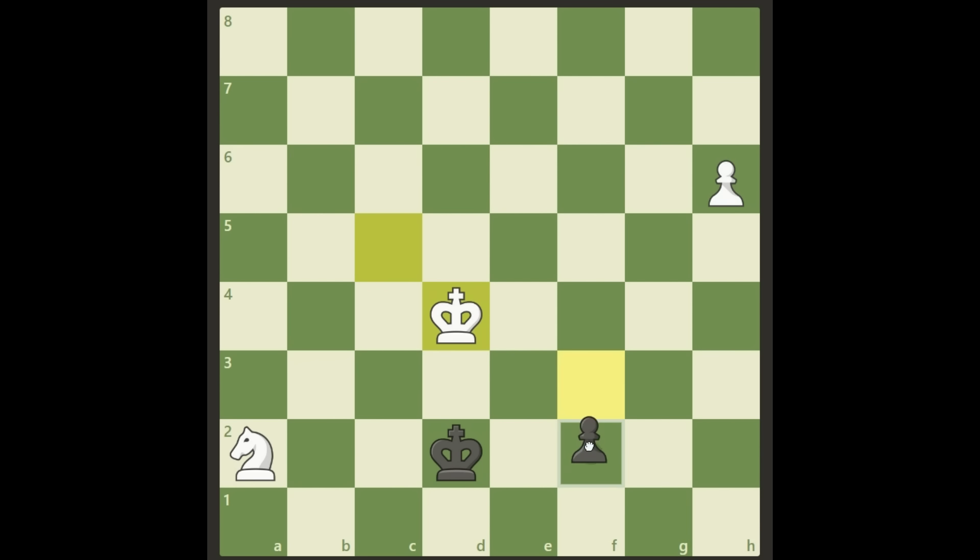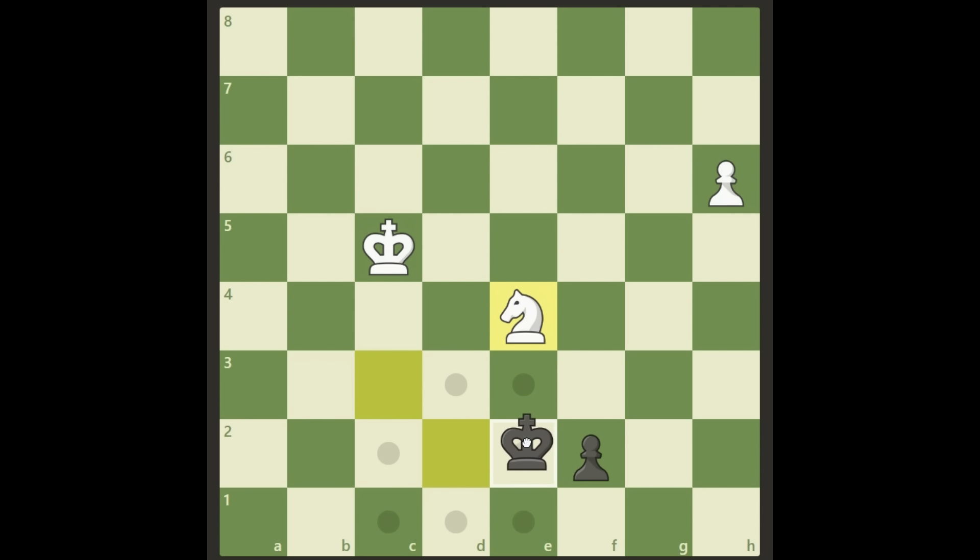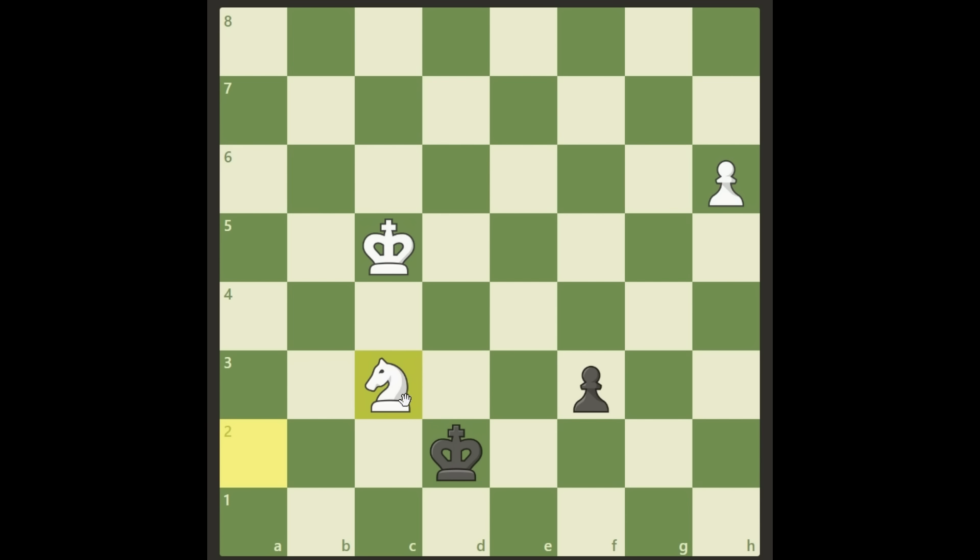Of course, if we try to bring our king closer, black will just promote sooner than us and we will lose. Instead, we have a knight here. It looks pretty useless, but of course it has one point: play the knight to c3. If black progresses with his pawn, we have a fork and we can simply sacrifice the knight, and then of course it's an easy win by taking the queen.